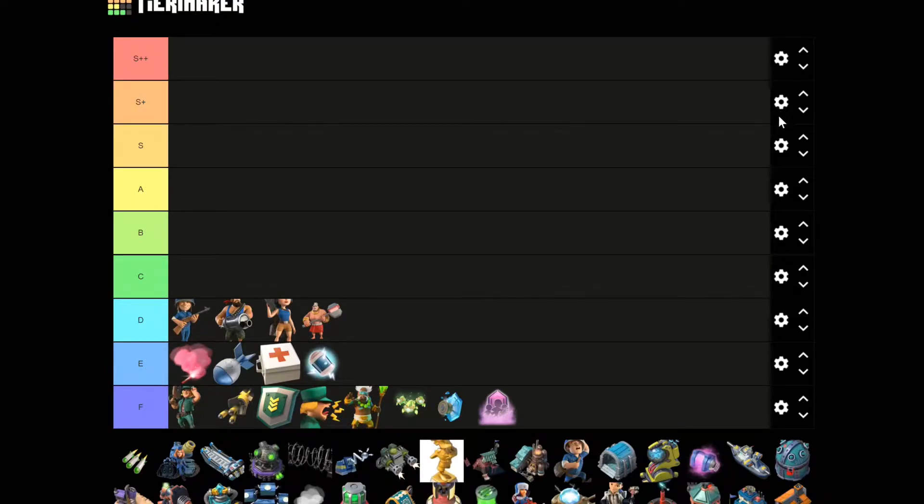Hello and welcome to another Boombiets troop tiers and base designs video. In this one, we're going to be going over headquarters level 9, in which we didn't unlock anything new, so the tier list isn't going to be that different.